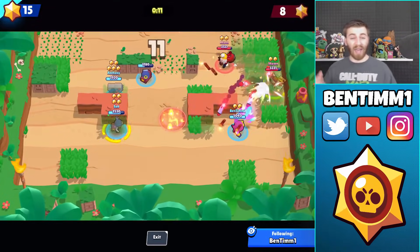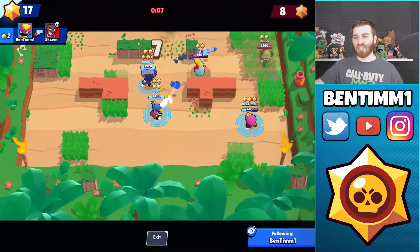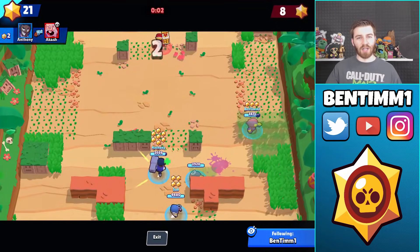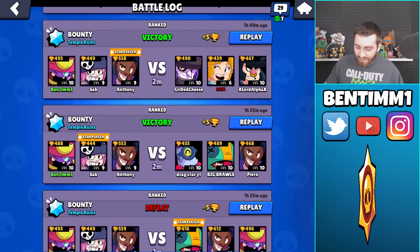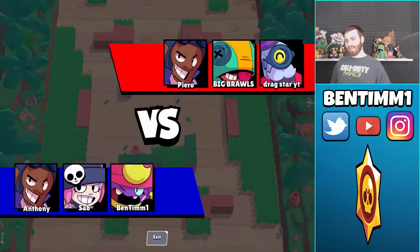Another cool thing: if Daryl is rolling or a Bull is charging across the map, you can actually grab them with Gene's super. And in a team mode, if you see a brawler being dragged by your Gene teammate, you can actually grab the brawler that's being dragged and pull them toward you too — though I'm not sure it's always worth it.